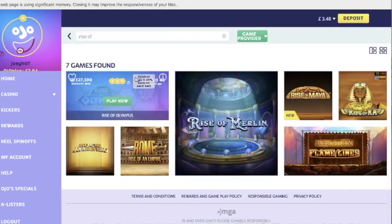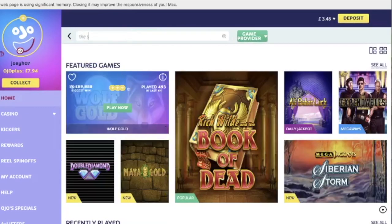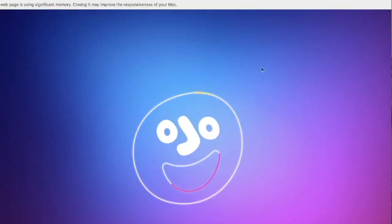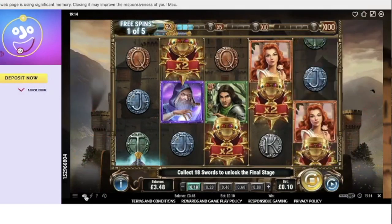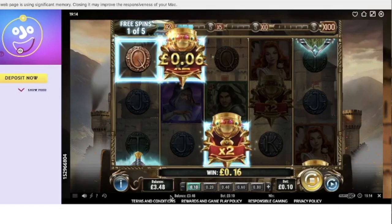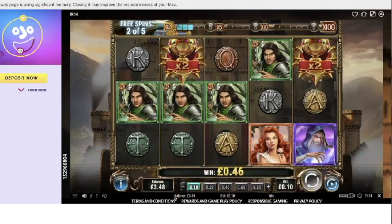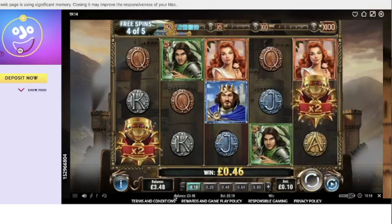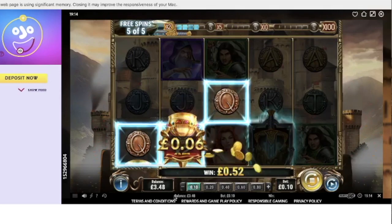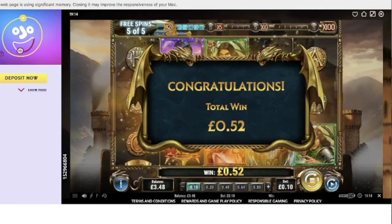Next up we've got Sword and the Grail, also on 10p — purely because I was down to my last £20 and wanted to get as many bonuses in as possible. We need these swords to land, get up to 5x. There's one — need at least two more for a re-trigger. Need two to land on this last spin. 52p — awesome. Love it when that happens.